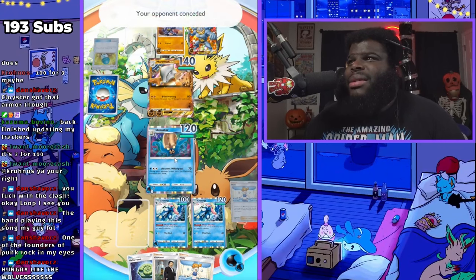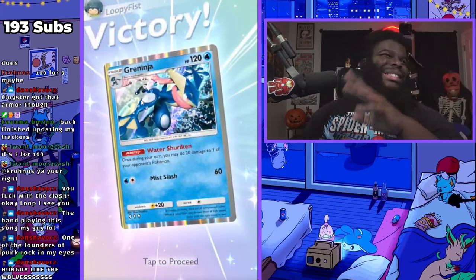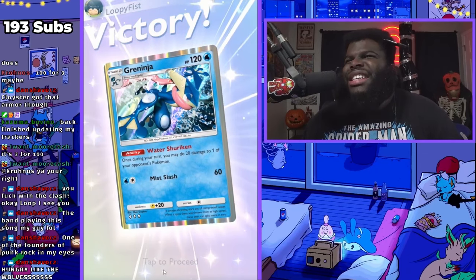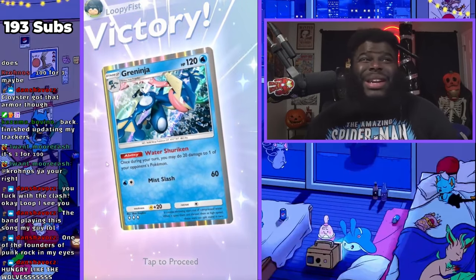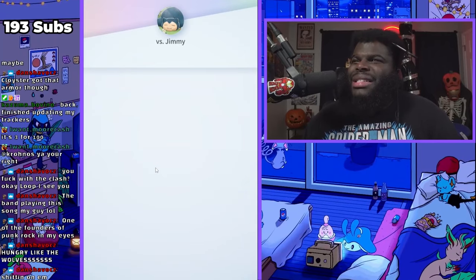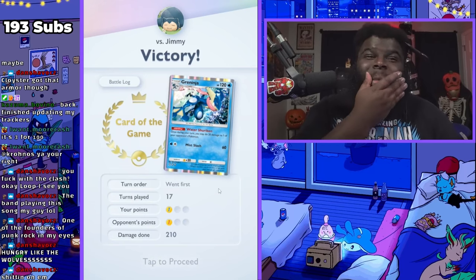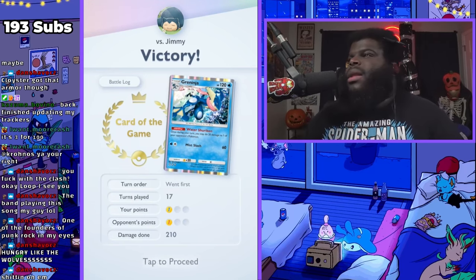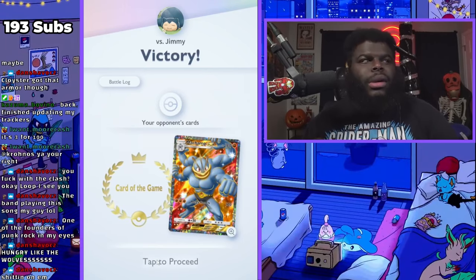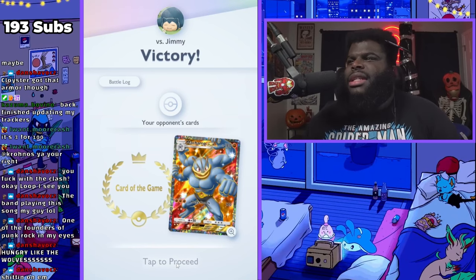He didn't deal any damage to us that time. We just wore him down — like what was he gonna do? That's a crazy tactic right there. The Cloyster was in there for a while. Like how many turns did Cloyster even stay in there? It was 17 turns played and Cloyster was in there for a while — that was really good. And I never had to put any energy on Cloyster because he was just there to be a nuisance. That's all he was there for and he did his job.